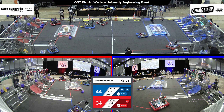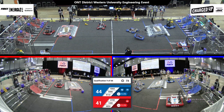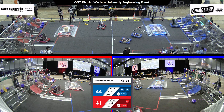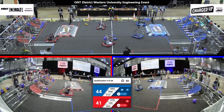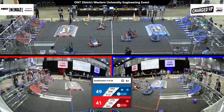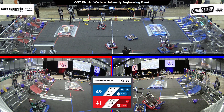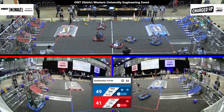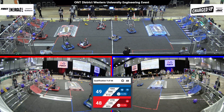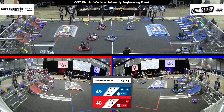Team 1285 continuing those fast cycles, scoring their first link, and they have three boxes in the lower level of their grid. Team 5406 looking to complete their second link for their alliance. And it looks like a little bit of defense being played on Team 9113 by Team 1285. Team 1285 scoring in the low level of their grid — oh, and it just rolls out. Hopefully they'll be able to push it back in by the end of the match.